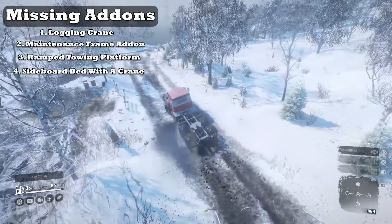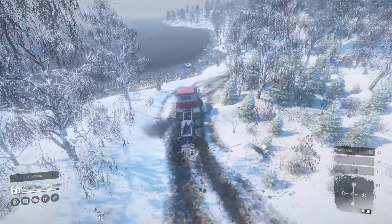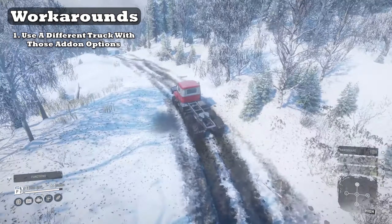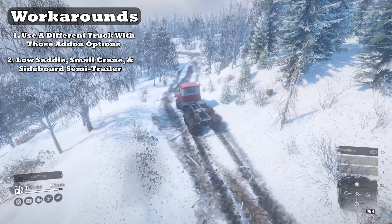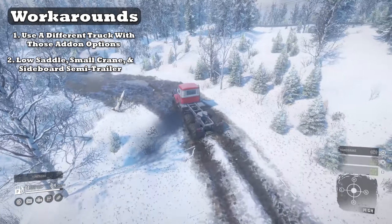A few missing add-ons are definitely frustrating, but if it had everything, I don't think anyone would use any other trucks. To combat the lack of add-ons, just break out a different vehicle that can support them. For the crane and sideboard bed issue, just use the low saddle, small crane, and sideboard bed semi-trailer — in my opinion a better setup for such an agile truck anyway.